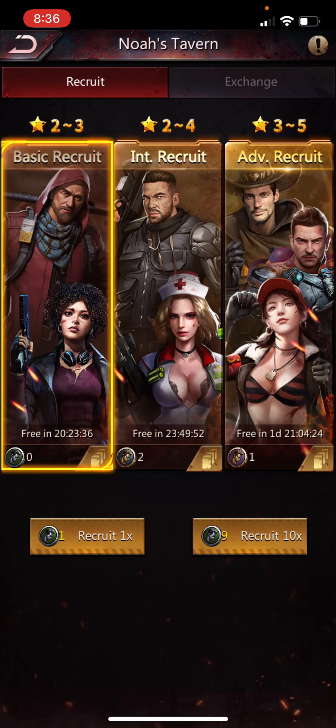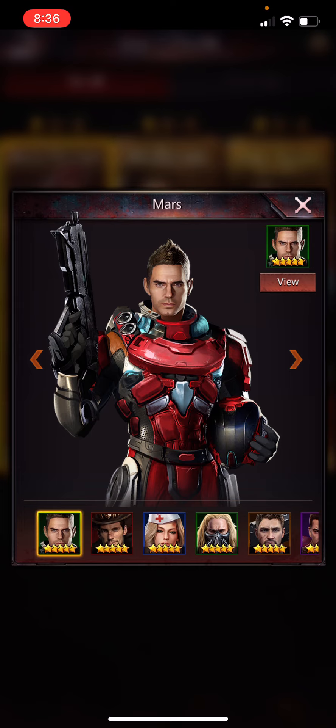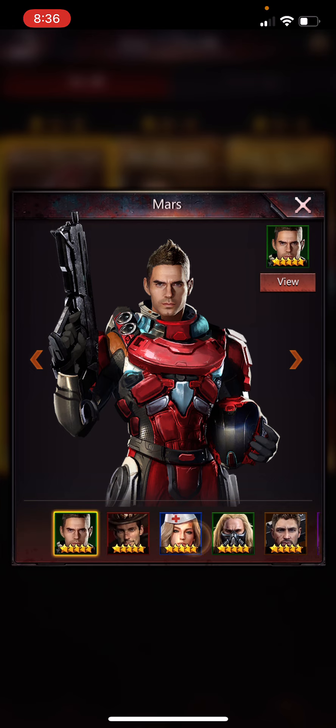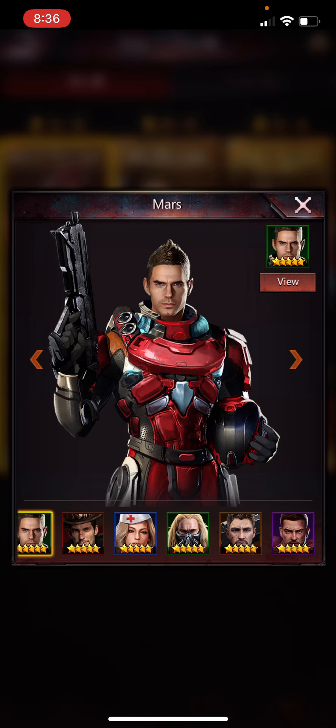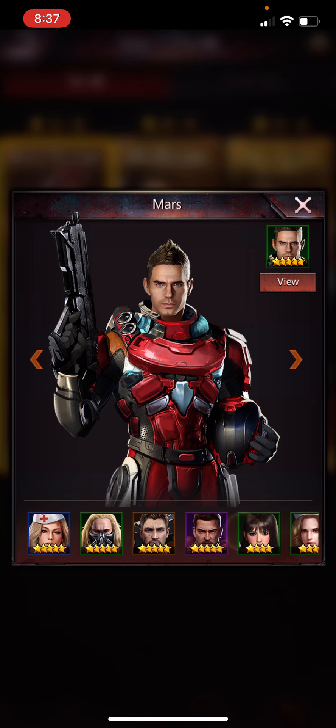Over here at the Tavern, these three cards at the bottom of each section let you see who is actually available to recruit. For example, at the five-star level, not all heroes are in here — you cannot recruit Frame or Requiem here. So if you're using five-star choice cards, keep in mind who you can and can't get in the tavern.